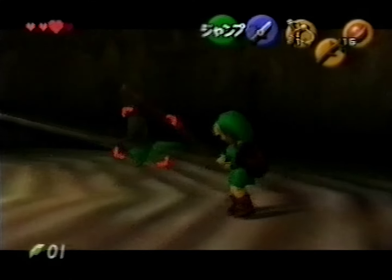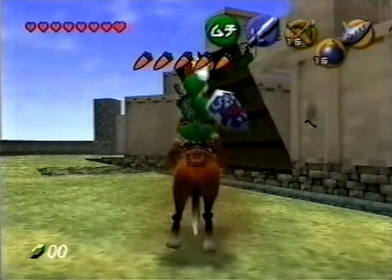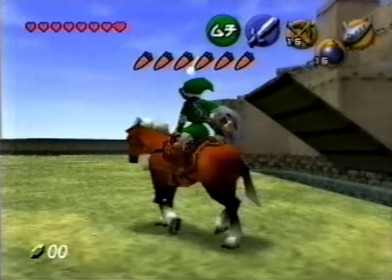This game is so huge, Link sometimes needs to travel on horseback. He's aided by Navi, a glowing fairy friend who points out things he may have missed during his incredibly detailed journey.